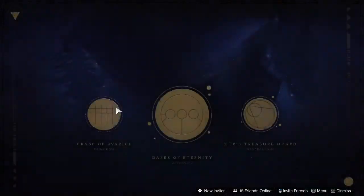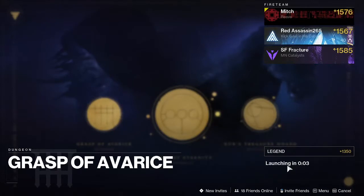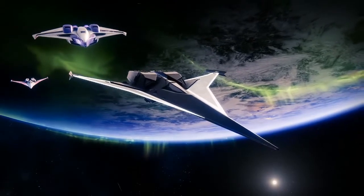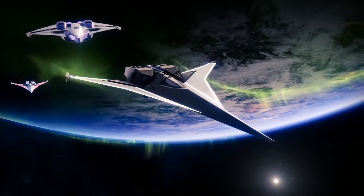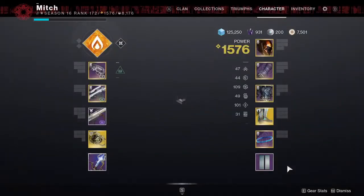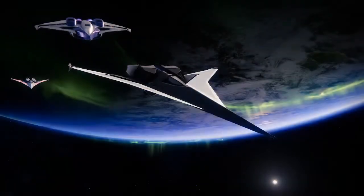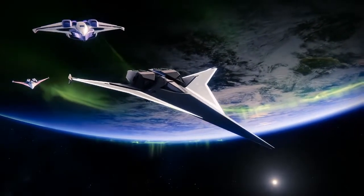Welcome back. Today we're going to be doing a Grasp of Avarice farm for the boss checkpoint, and this is the tutorial on how to do it. We want a checkpoint on the boss, and basically what we want to do is have a fireteam of three — one person has a checkpoint on their second character.